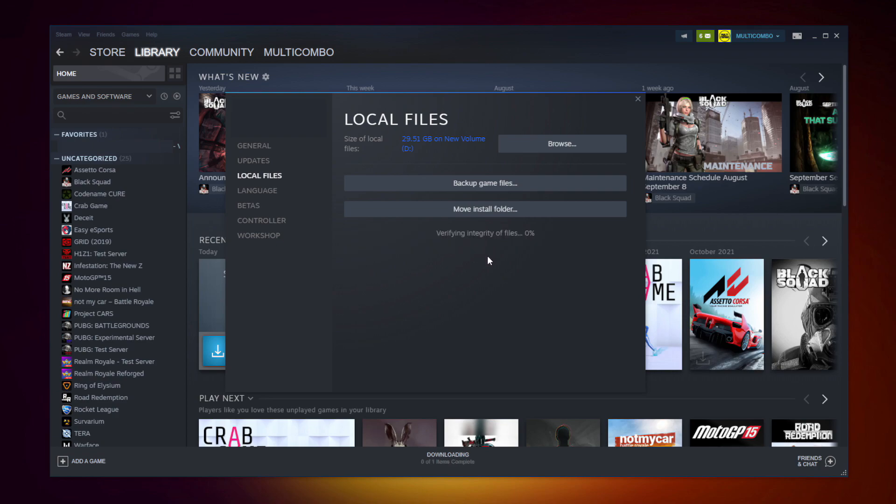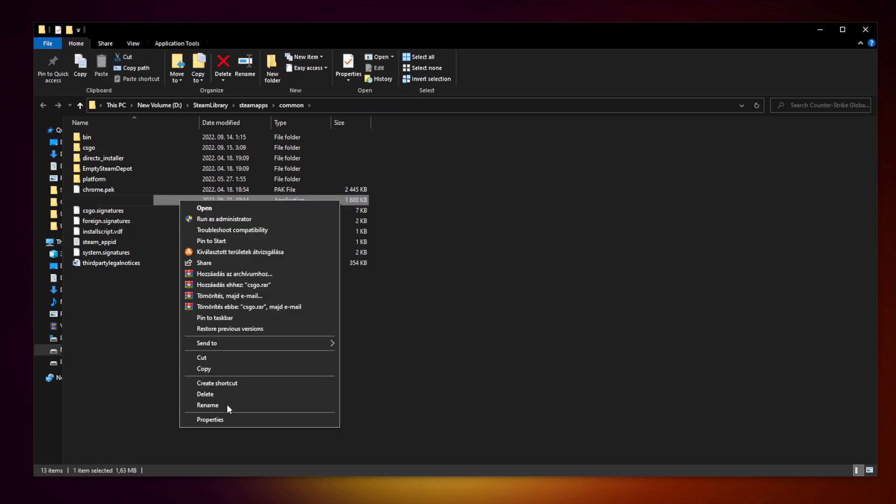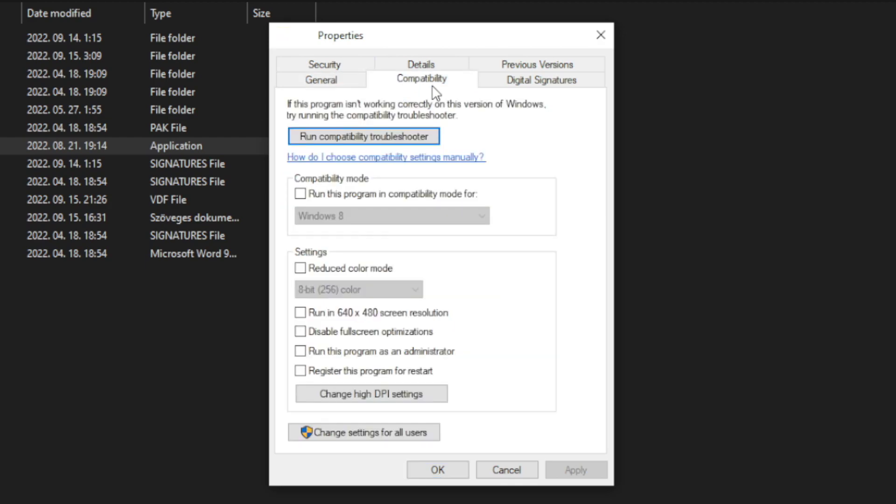Click Verify Integrity of Game Files and wait for it to complete. After complete, click Browse. Right-click your not-working game application and click Properties. Click Compatibility.